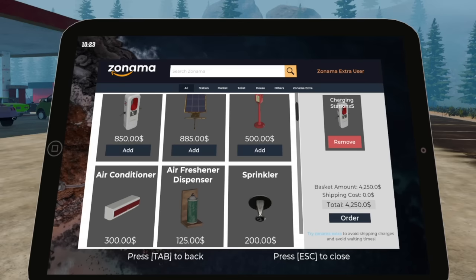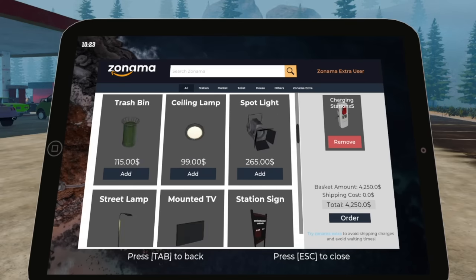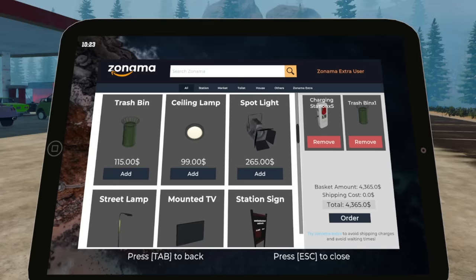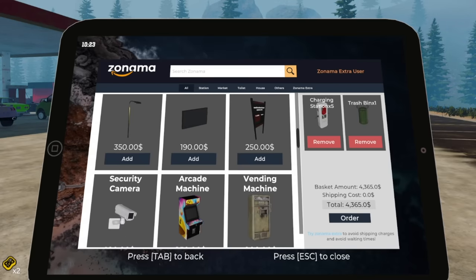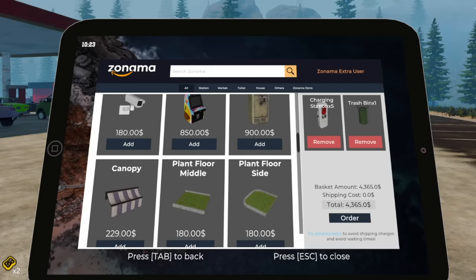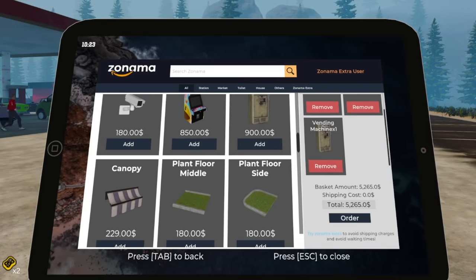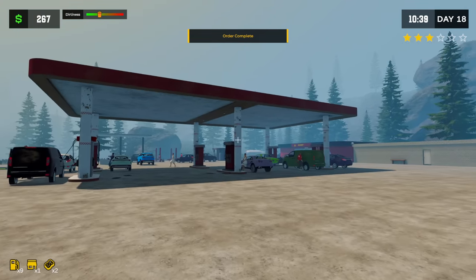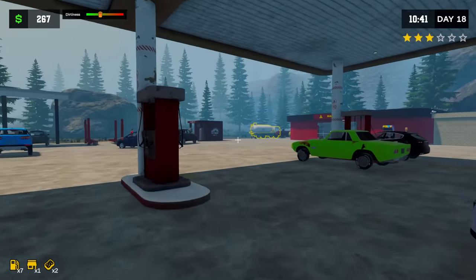I don't know how many I can put over here. We're gonna start with five — maybe I can do more. Anything else I need to add out in this area? I don't think so. Oh, I'm gonna get another trash bin. I'll also add another vending machine. We need to make max money here. Oh my goodness, I just dropped a ton of money — it's kind of scary.